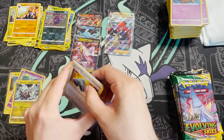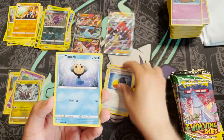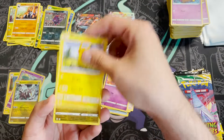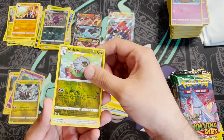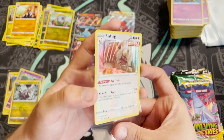Pack twenty-four: Rubber Gloves, Flabébé, Boost Shake, Timepole, Psyduck, Eevee, Cutiefly, Pikachu, reverse holo Shelgon, and a Slaking holo — here come all the regular holos.